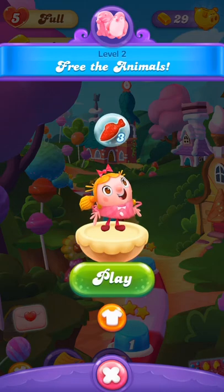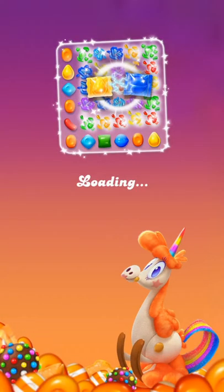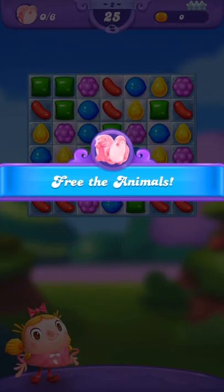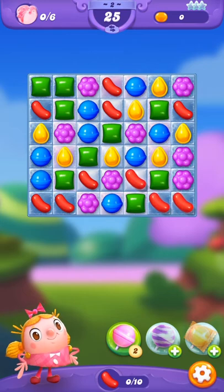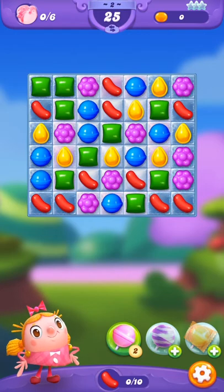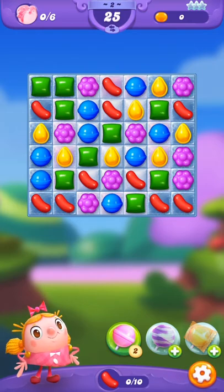We do that by getting ten of those, which you'll see in a minute. At the bottom here, you see that we're supposed to get ten red candies, or jelly beans if you want to call them that. If you guys have other suggestions on what Candy Crush calls them, please comment below and let me know. Basically, once you get ten of those, she will throw up three boosters — all fish. If you combine them with other red candies, then they will do something magical. You'll just have to watch and see what happens.